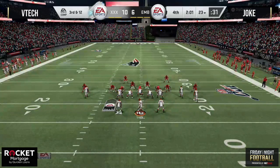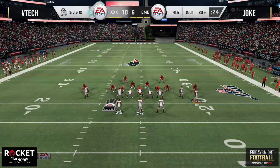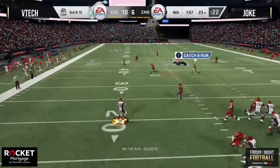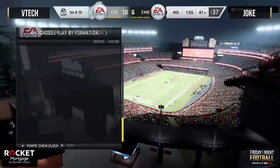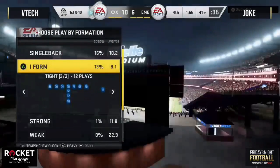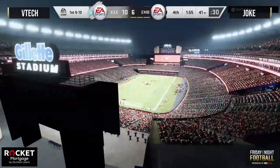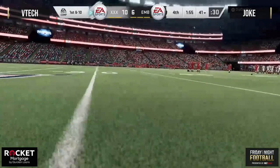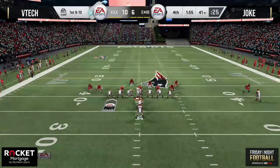Luck scrambling out to the left — got a crosser, going to hit the backside dig, and that's John Ross. Huge first down conversion for VTech — might that have been worth $1,000? It looked like Joke was going to break on the ball, but once he came back for it, he was never going to get back to that crosser. At that point, you have to commit to the underneath route on the backside. At the very least, get a drop pick — you don't want to give up a completion.